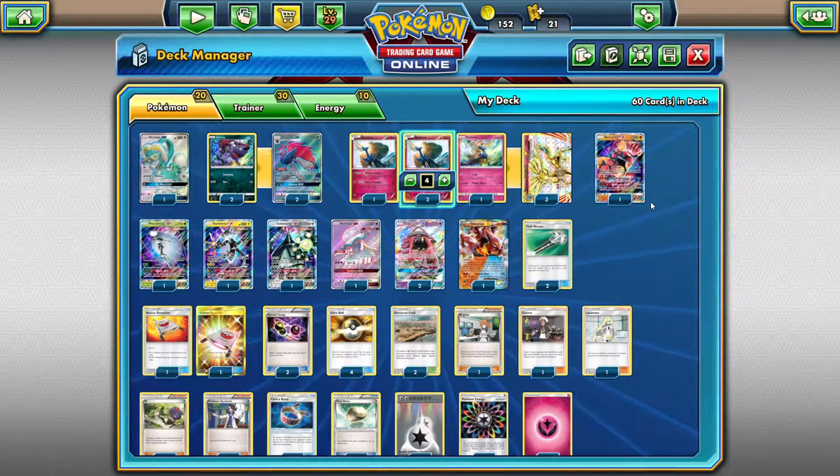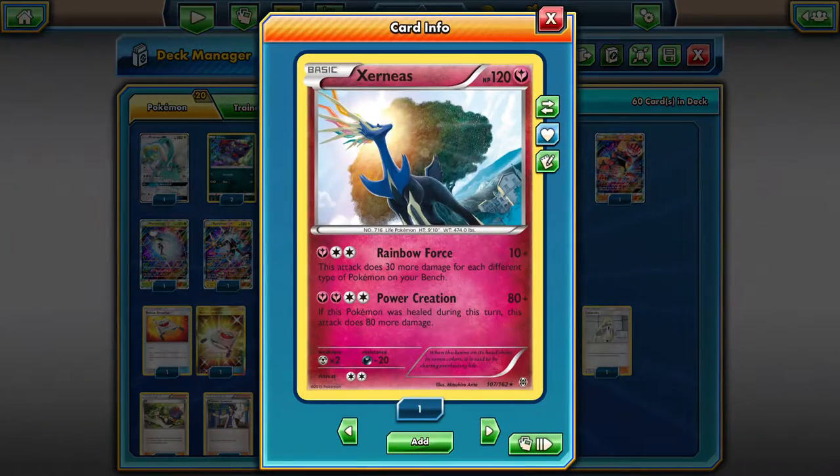We have 4 Xerneas — 3 of the Rainbow Force Xerneas that does 30 more damage for each different type of Pokemon on your bench. So if you have a single typing, 30 damage times 5 is 160 damage because it gets 10 plus the 30. When you start doing double types, or in expanded if you have Sky Field, you can start hitting those big numbers against big GXs. That's why Xerneas is still such a strong attacker for a Fairy energy and a Double Colorless — it can hit for huge numbers.